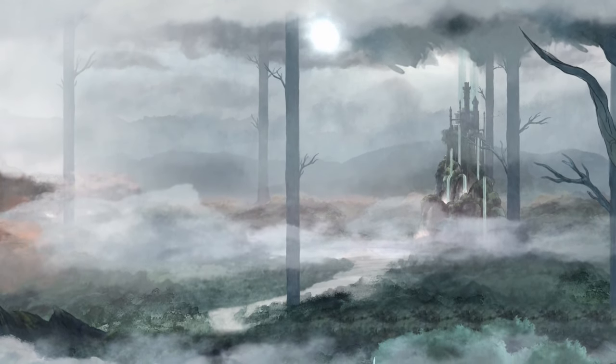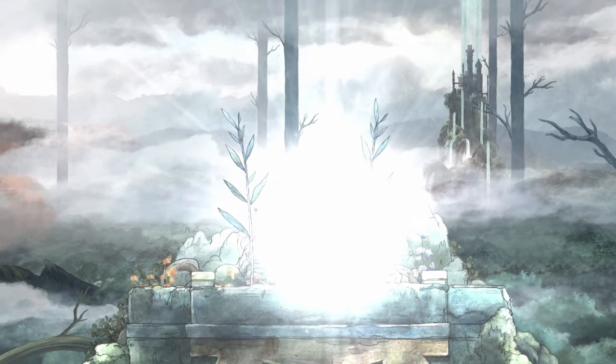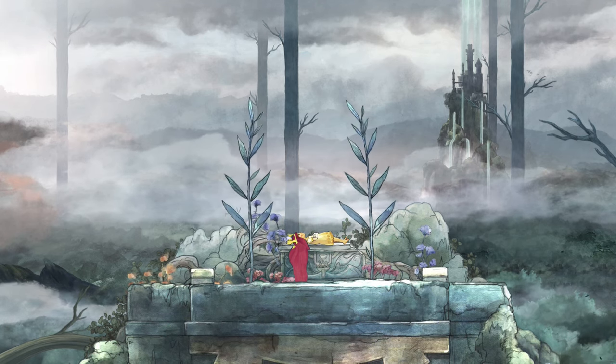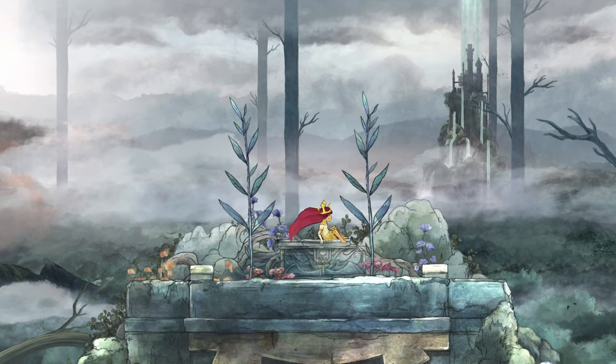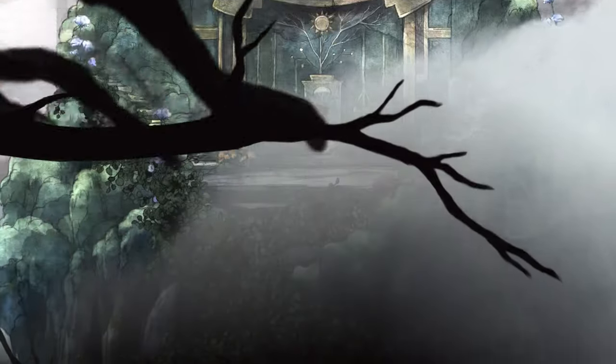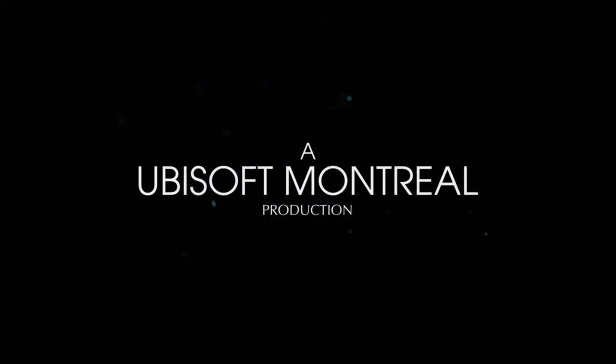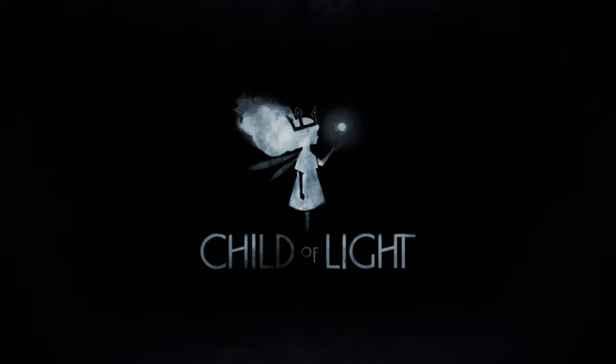That was a pretty dark intro. So this is set in real historical times, with an actual year and everything, so that's an interesting decision. I think it's the Sleeping Beauty story? Because that's the name of the princess from that, and I think that one is Austrian. Ubisoft Presents — an Ubisoft Montreal production. Child of Light.